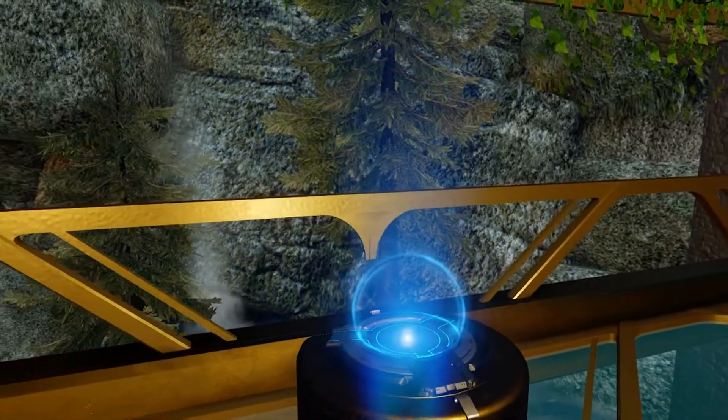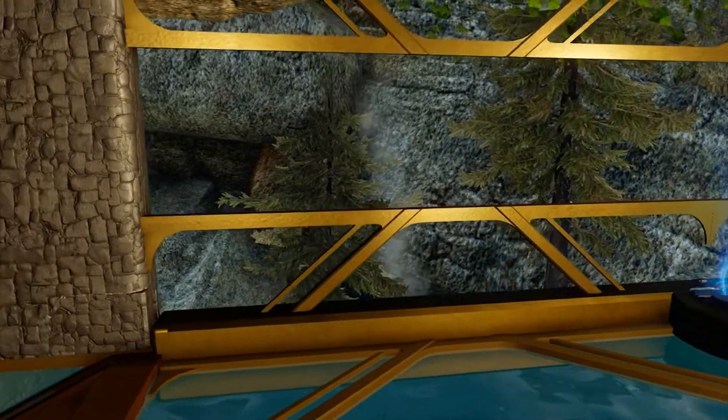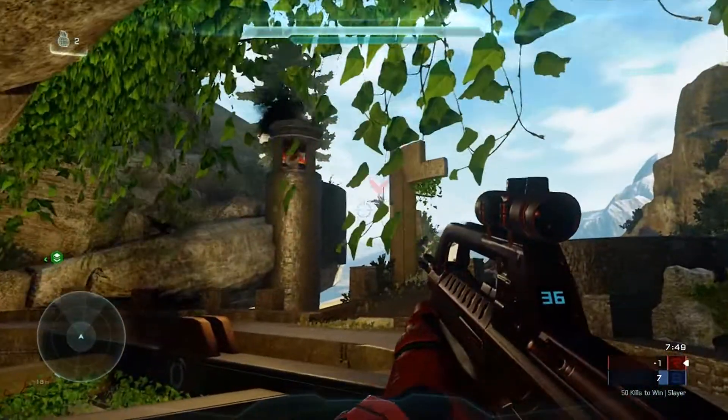What's up guys, Zach Strava here with the Halo Forge map, bringing you another awesome Forge map feature. This is Earth and Stone by Thriller Killers — a beautiful aesthetic Slayer map set in some sort of medieval dungeon palace castle.